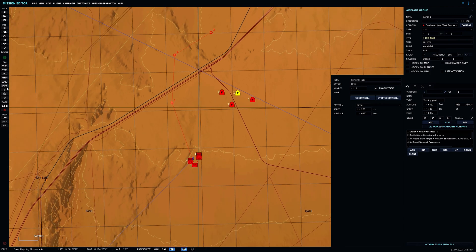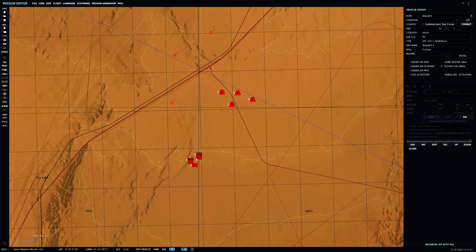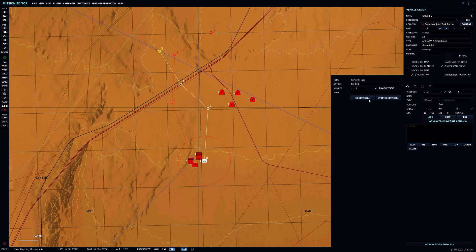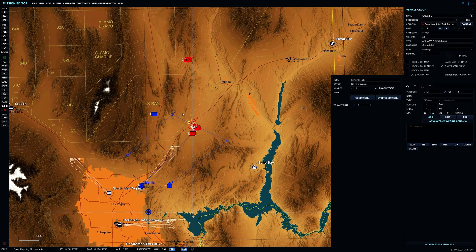You can do the same thing for ground forces as well. Go over here, press that, and add in a couple of waypoints. Go to Edit, Add, Perform Task, and select Go To Waypoint. By default they will be stationary, but if you want to track them mobile, have them go to a different waypoint so you can know which direction they'll be going and find them with your targeting pod. It's great practice in that sense.